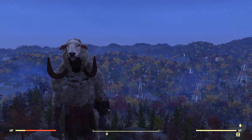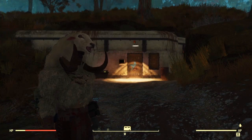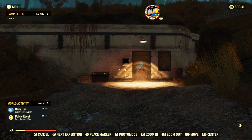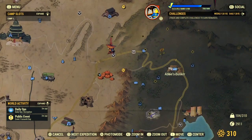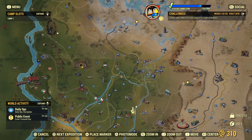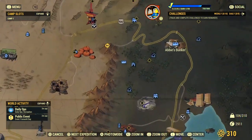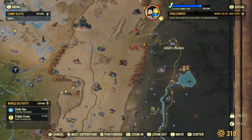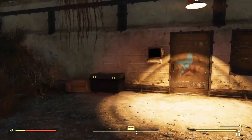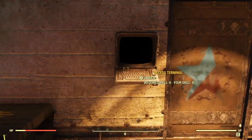Without any further talking, let's get right into this. Our first location is Abby's Bunker — most of you guys know this already. It's just east, about northeast really, of Vault 76. We're going to come all the way over here into the marshlands. Abby's Bunker is right here. Before you go in, there will be a quick terminal you have to hack, but it's super easy.